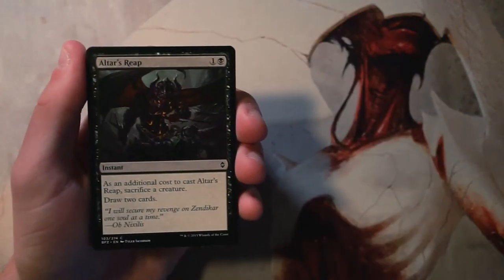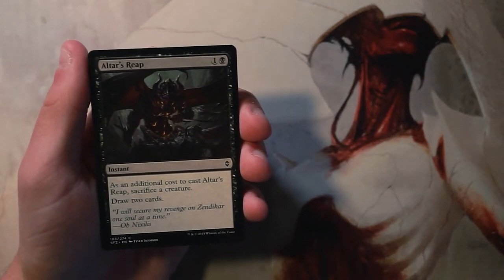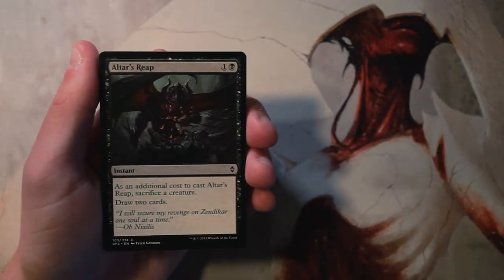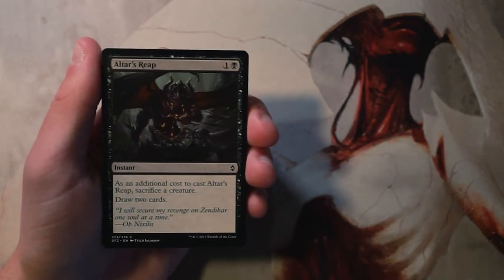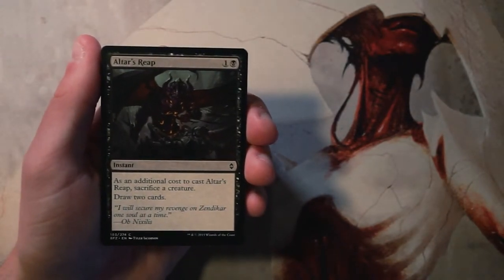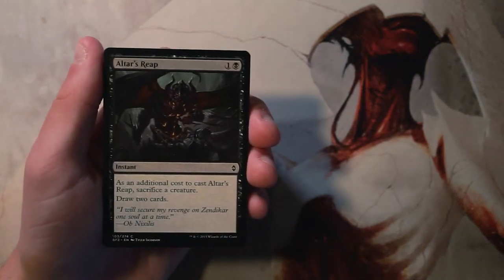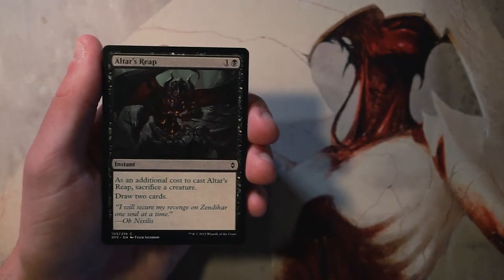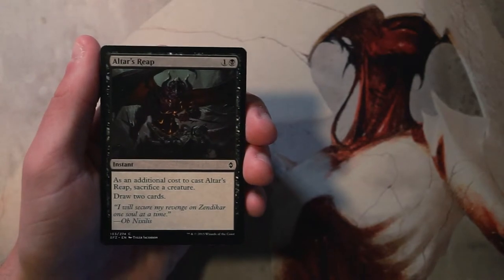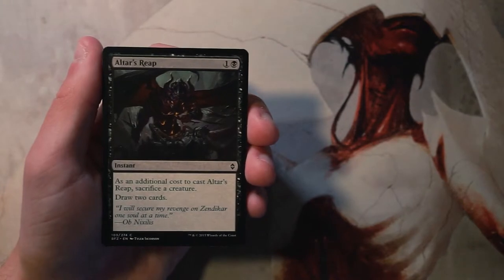We start off with Altar's Reap — an instant for one and a black. As an additional cost to cast it, you have to sacrifice a creature, but it does allow you to draw two cards. There are instances where this isn't as big a downside as it seems, since creatures in this set can generate Eldrazi spawn tokens when they die. Still, I don't like taking draw spells early — they're fine but not amazing, so this is definitely not a first pick.